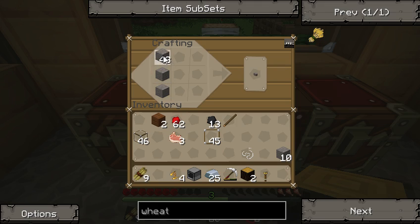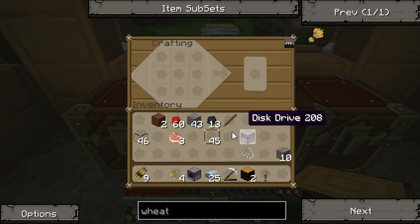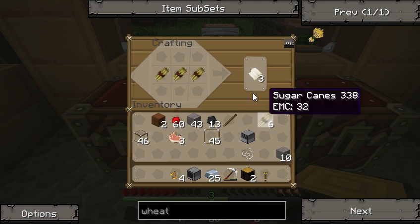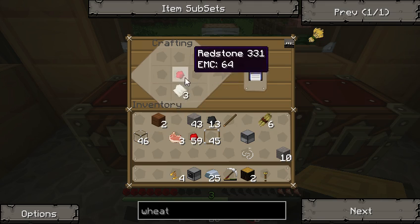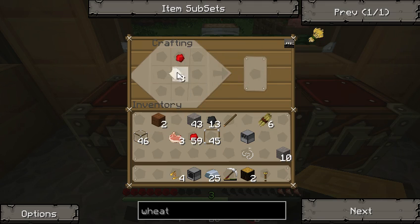You're also going to want a disk drive, which is simply stone around two redstone. And a disk is pretty simple as well — it's just one piece of paper with redstone in the middle. The paper goes on the bottom and the redstone is above it, and that order does matter.